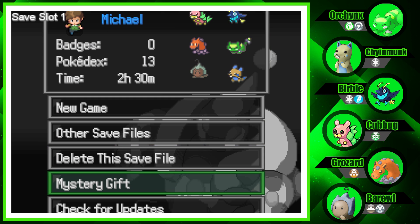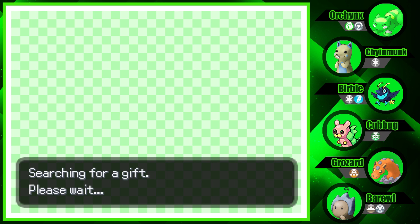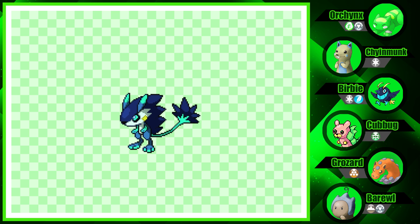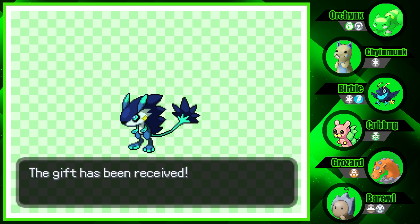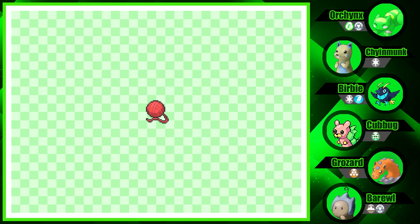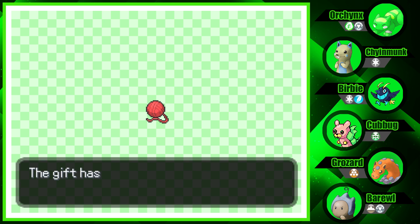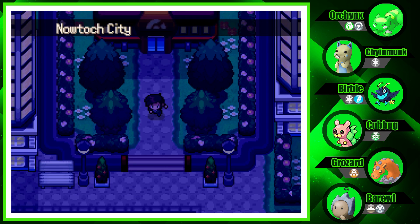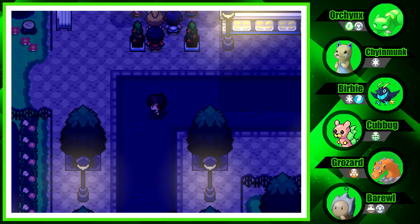But before we do that, somebody in the comment section mentioned there's a mystery gift right now. We got two of them. Let's do the Pokemon Uranium release one. We'll pick them both — we got that Destiny Knot. So there are two gifts that were available for us. Let's go check out that PokeMart. It is night time, by the way.